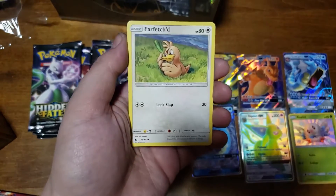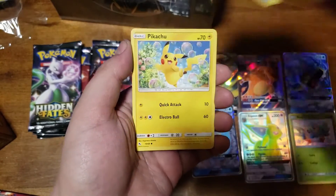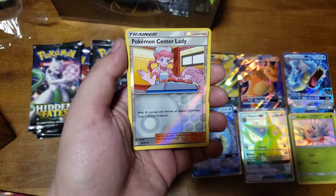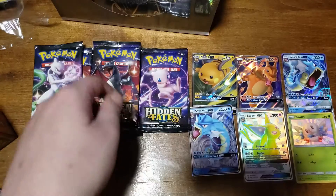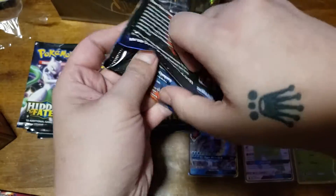Jinx, Magmar, Farfetch'd, Staryu, Clefairy, Slowpoke, Pikachu, Charmander. Ooh - Pokemon Sinister and a Mr. Mime. Alright, not too bad.